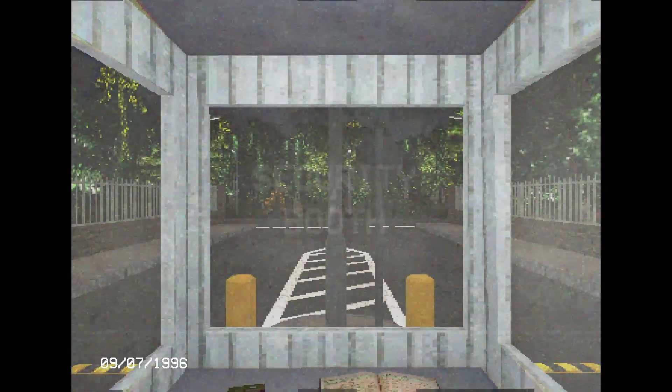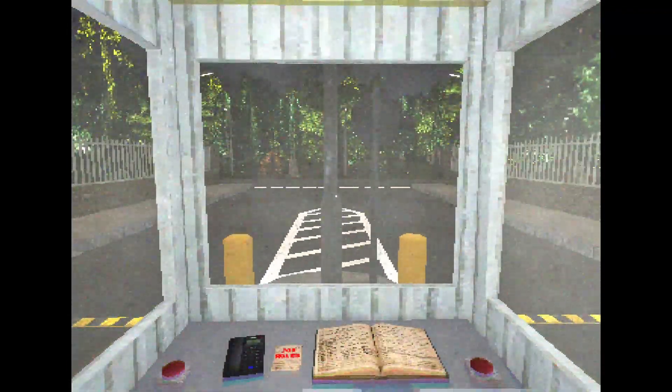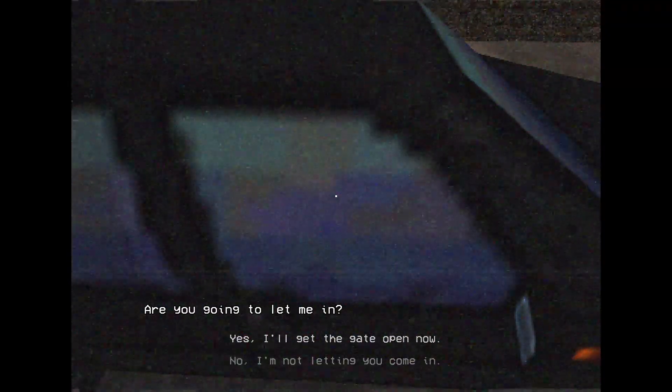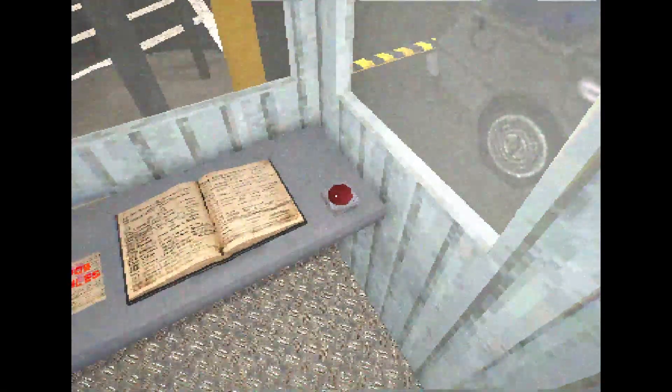Night shifts are creepy. There's a reason it's quite a common trope in horror, and Security Booth is all about just that. You play as a security guard who is tasked with letting people into a facility. However, you have strict instructions to only let authorized workers in. Think of it as a highly simplified version of Papers, Please. A car drives up to a gate, you check their license plate and cross-reference it with a list of employees, and then either let them in or turn them away. The concept is simple enough.